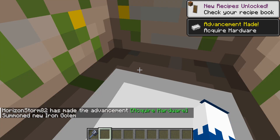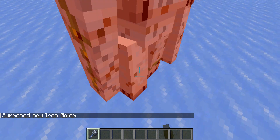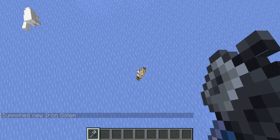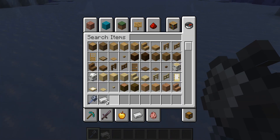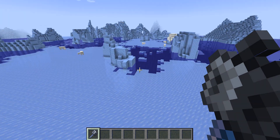But check this out — if I summon another iron golem and then go all the way up here and hit it from height: one, two, three hits. The higher you fall, the more damage you'll deal.